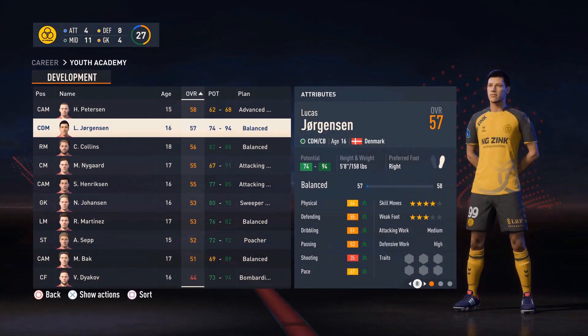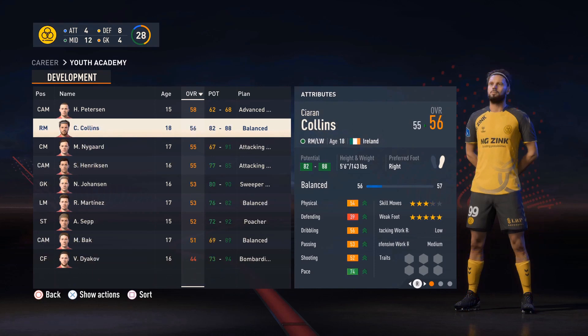Lucas Jorgensen is joining the team — defensive midfielder, 74-94 potential. Definitely expect to see him for a long time in this series. Same goes for Kieran Collins, Irish right midfielder. He's very quick and very good all-around — dribbling, passing, and shooting — which is exactly what I need from those outside midfielders playing in this 4-2-3-1.